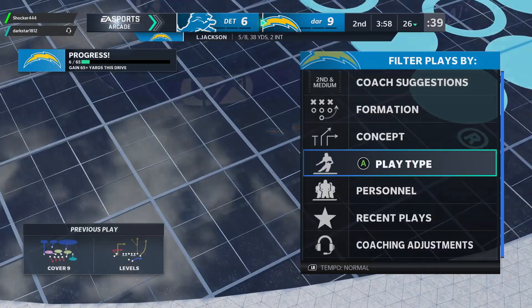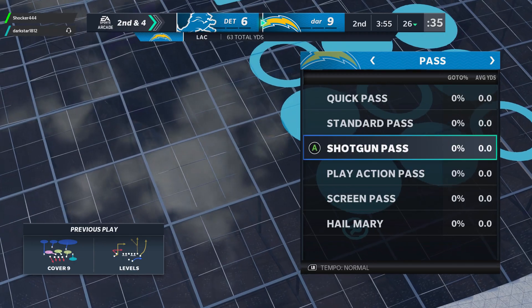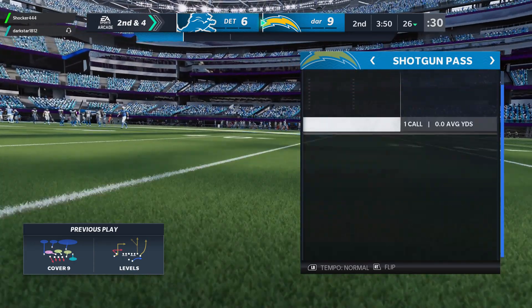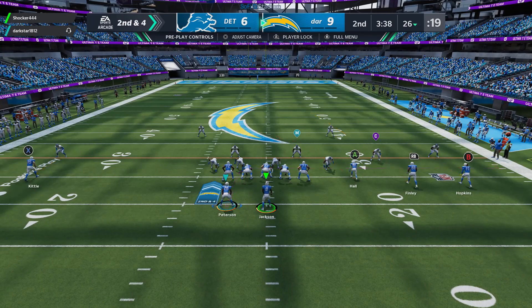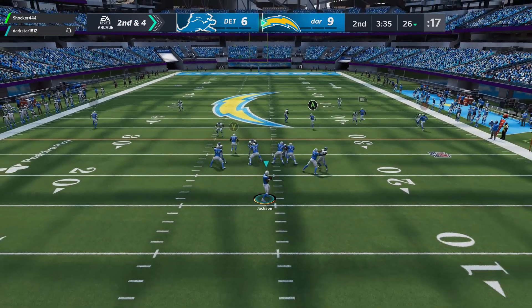Be ready for that, because shotgun is kind of a necessity in squads, especially with how good pass rushers are this year. I've heard little rumors that if you run close tight end formations then you won't swap, but as you guys can just see, the last play we ran it still swapped your quarterback.